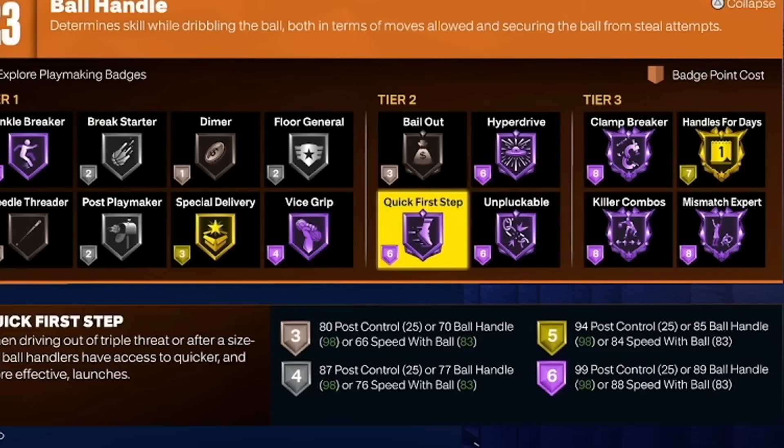You're going to have 13 more badge points, and the tier one badges are even cheaper — unplugable is probably going to cost another six, so that's 19. It's definitely deceiving the amount of badge points, but I think it's balanced. Before I go on to show you the shooting badges and attributes and finishing, let me show you what I'm talking about with the free badge point.